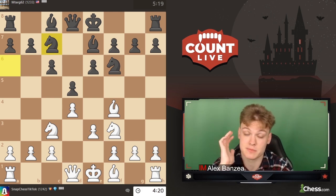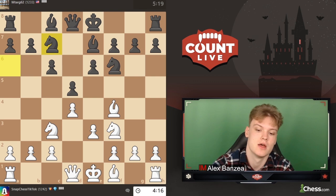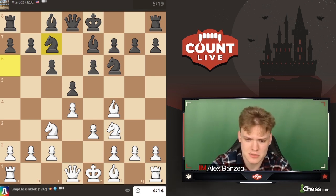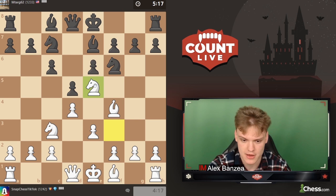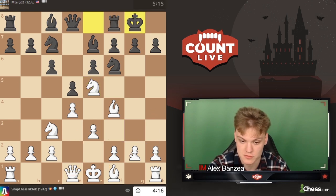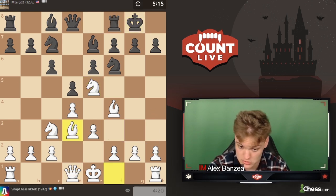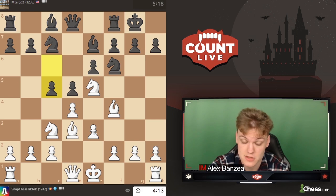I've asked myself what the issue is with black's setup, and the answer is that we get a super solid knight on e5. Then we have very easy moves such as Bd3, Qf3, castling long followed by h4 and g4. The general feeling is that we get a lot of play on the kingside.